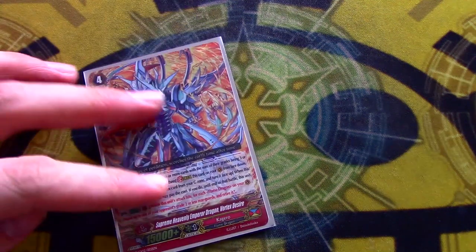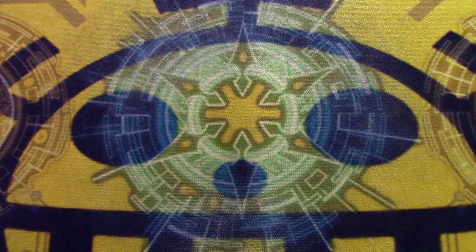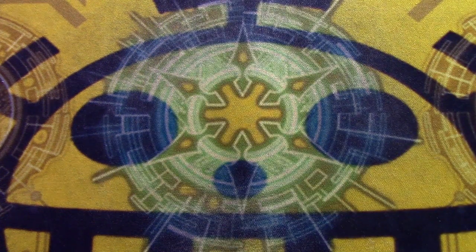Next we're running one copy of Vortex Desire in case I'm striding and I don't have an Overlord in hand. I'm not running the other generic Blaze rare one — counterblast one, give on-hit retire and draw — because I don't like the fact that it costs a counterblast. When you have Conroe, it is important to maintain counterblast, and Vortex Desire is free. Next we're running three copies of Flare Arms Ziegenberg. Still only running three because I don't really use its persona flip ability a lot, but it can basically restand for free at GB3. It's a really nice card and it's how you actually finish games with Overlord because The Purge doesn't really do it.